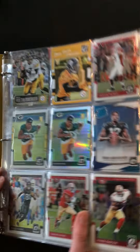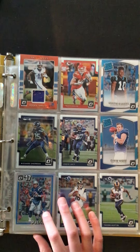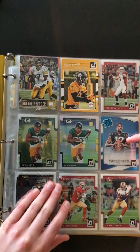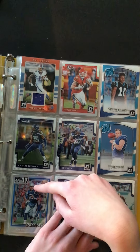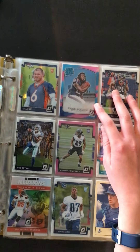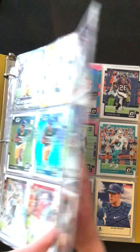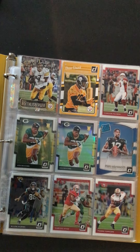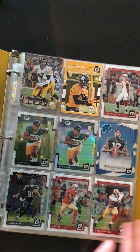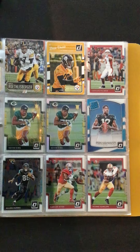I think the best card in here is the Tom Brady hollow — that's a pretty nice one. Some of these Optic rookies are pretty cool too. You've got a patch here, that's a nice one. The Deontay Foreman pink Optic, that's a cool one. Pretty some nice cards in here. Thank you to AJ2Cool for letting me review this binder — go check out his channel and subscribe to him. Thank you all for watching.